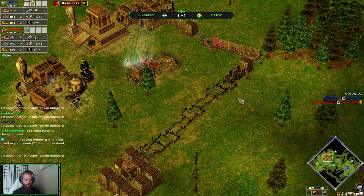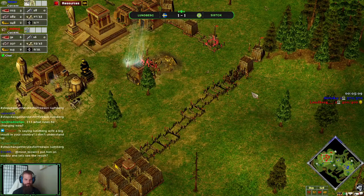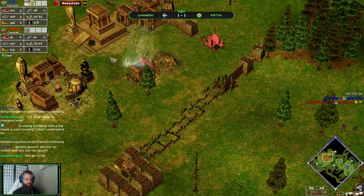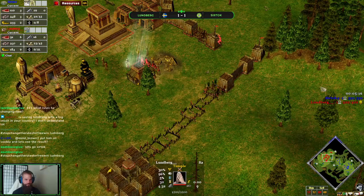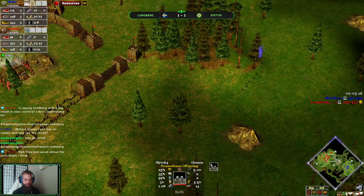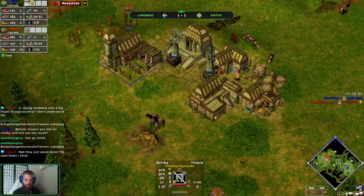So Joe, would you be going for walls or a tower right now? You did mention 4:30, and it is 5 minutes right now. I think both would be reasonable. He doesn't have a whole lot of gold in the bank. So far, double counter barracks.